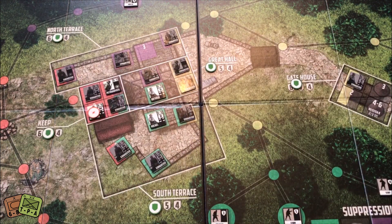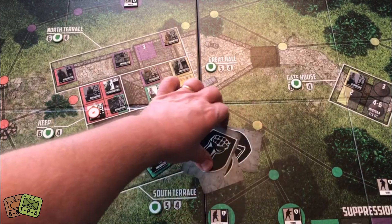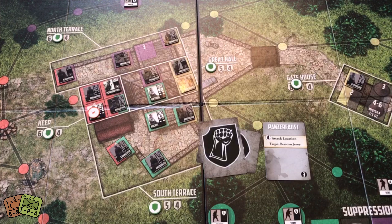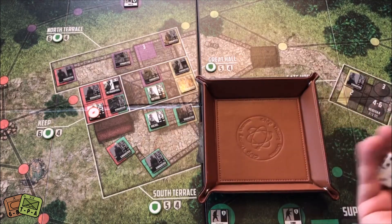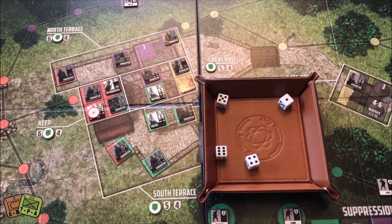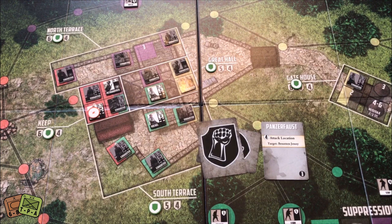I knock a couple of hits in. I use this guy to attack that Rifleman and take one hit — one more hit and that place blows up. So I have to ask myself: is it worth sticking around one more time to get some suppressions, or do I need to start moving them out? We'll see.